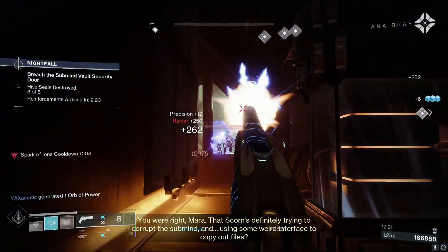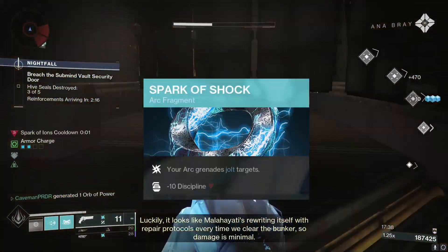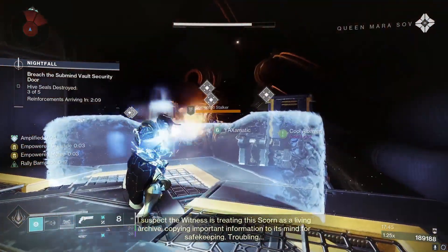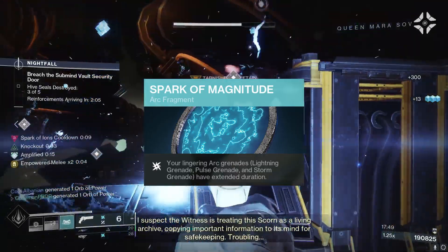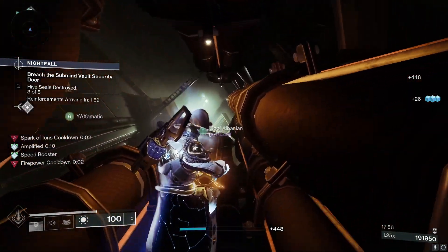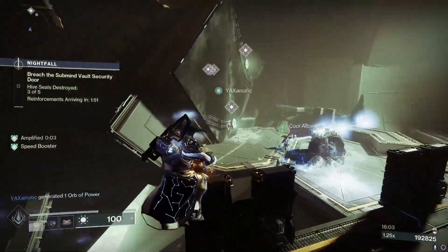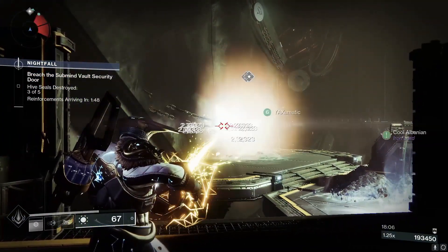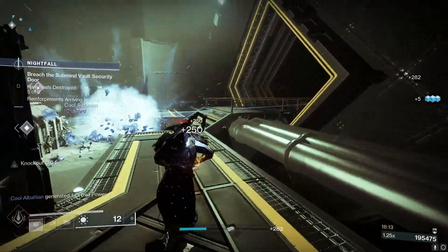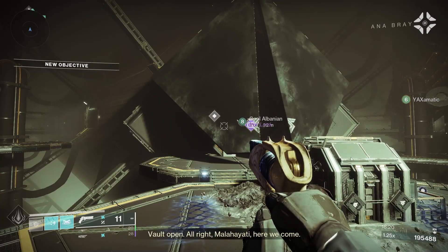Using a Voltshot primary weapon is highly recommended. Spark of Shock: your Arc grenades jolt targets — another way to jolt targets, defeat them, and get Ionic Traces for ability regen. Spark of Magnitude: your lingering Arc grenades have extended duration. Pulse Grenade is one of these grenades, so it has a longer duration meaning more ticks, more damage, and potentially jolting targets longer for more Ionic Traces. Spark of Resistance: while surrounded by combatants you are more resistant to incoming damage — a no-brainer fragment for high-end PvE.